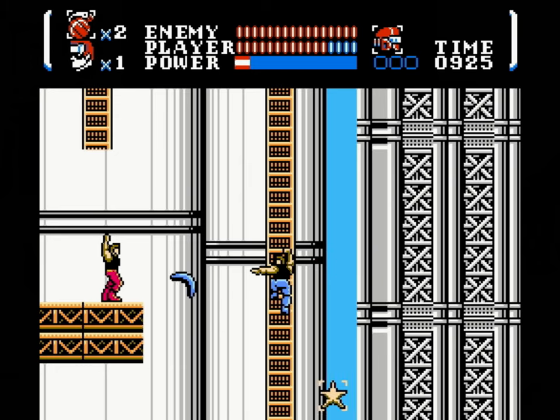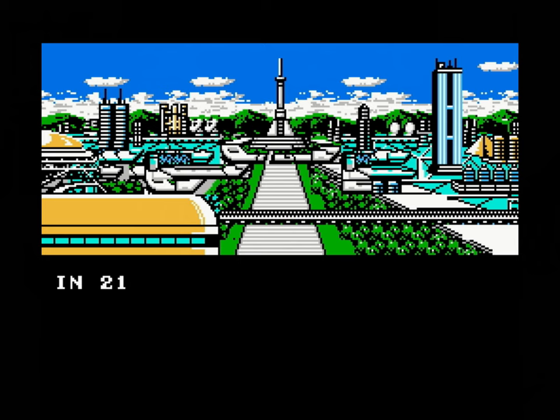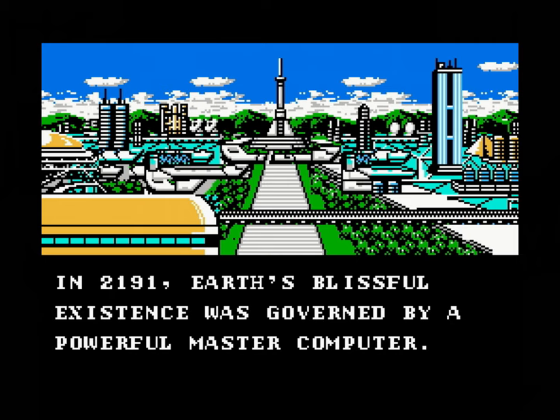Your main character, Nova, is basically the love child of Arnold Schwarzenegger and Crocodile Dundee. The game takes place in the year 2191, and a master computer that governs the entire world is taken over by alien terrorists.